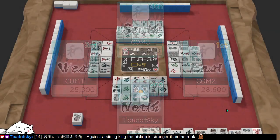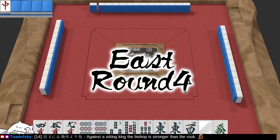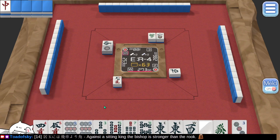Now I'm in second with like 0 points. Round 4 — we're in the west seat in an east round. This 9 is disconnected, let's chuck it. Disconnected 1s and 9s are things you discard early. Got a green dragon — there's a green. Got a white dragon, got east winds and a west wind. I don't think it's likely that I'm going to get all the west winds, so let's try for east.